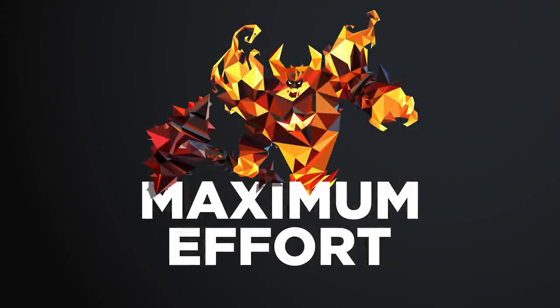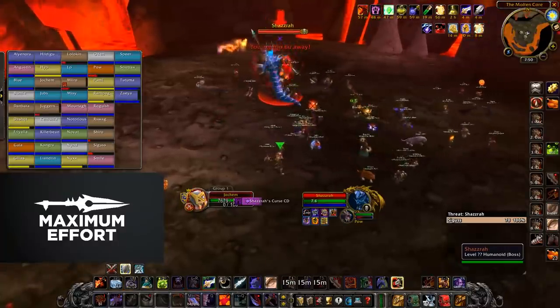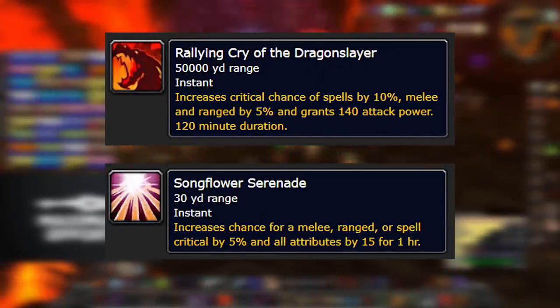Hey guys, just wanted to make a quick video regarding the buff cap, which matters a lot for keeping world buffs. Many people have reported losing world buffs such as the Onyxia buff and Songflower in Molten Core, so I wanted to find out why this actually happens.